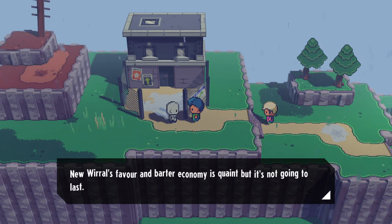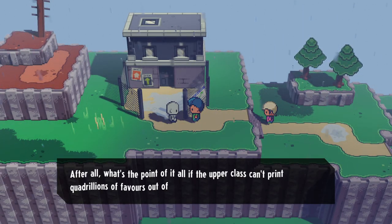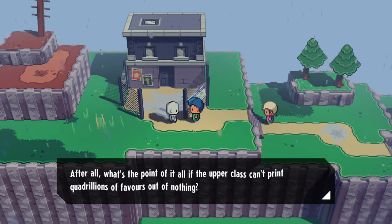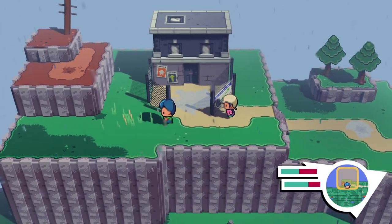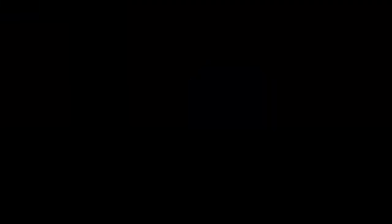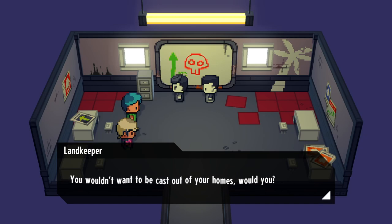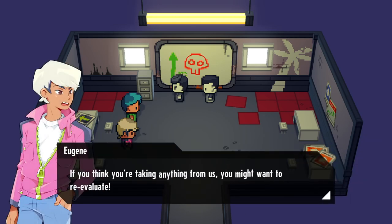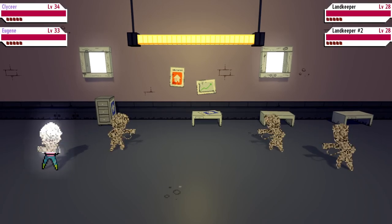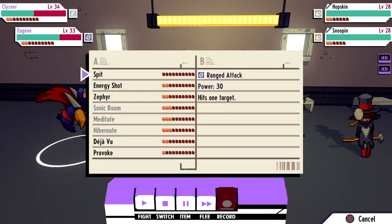New World's favor and barter economy is quaint, but it's not going to last — after all, what's the point of it all if the upper class can't print quadrillions of favors out of nothing? Yeah — oh, meant to have electromagnetism here. As prospective tenants it is in your best interests to remain on good terms with the land keepers association. You wouldn't want to be cast out of your homes, would you? Do you think you're taking anything from us? You might want to reevaluate. You only get that dialogue if you brought Eugene — or rather, get the second half of it if you brought him.